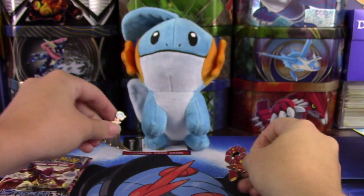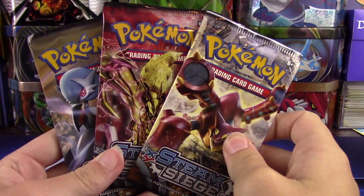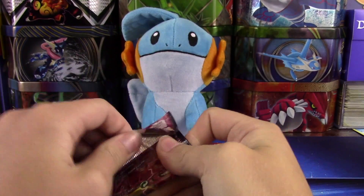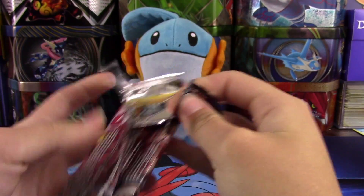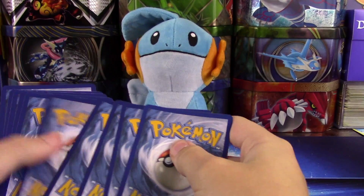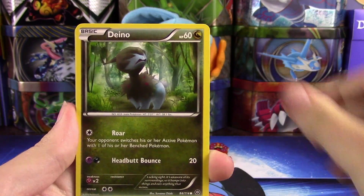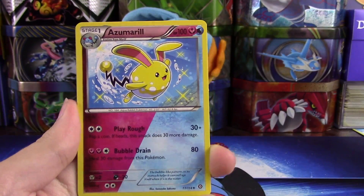I prefer the Volcanion — I believe Sarah does too — but definitely let me know. We got decent pulls out of the Shiny Mega Gardevoir blister, but I'm hoping Volcanion can bring us something even nicer. We'll save the Volcanion pack for last. Let's get into this first pack — set the code card off to the side — and go three and two.